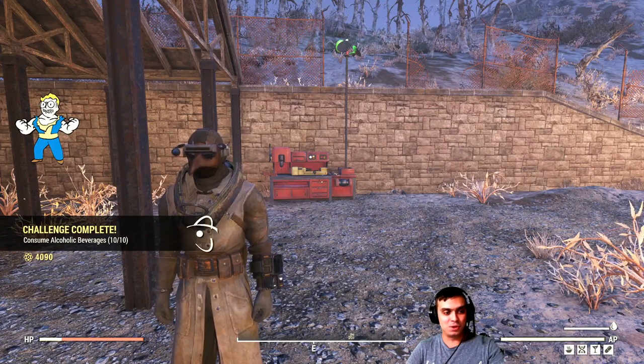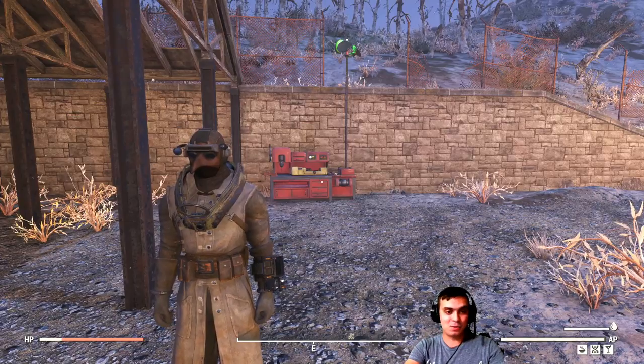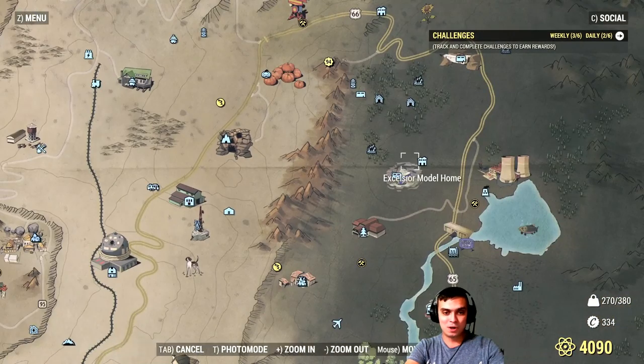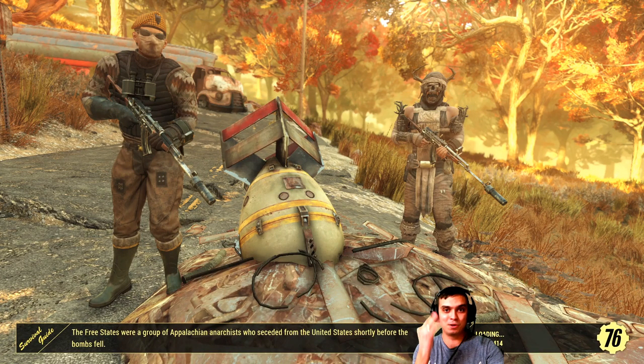The next challenge is to drink 10 alcoholic beverages. Afterwards we also have one more — go to this location right here, and that will be the third and final super easy daily challenge.